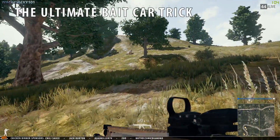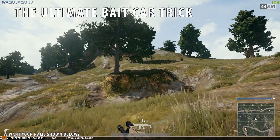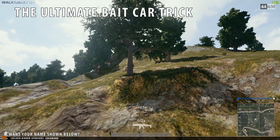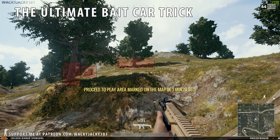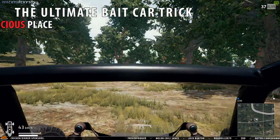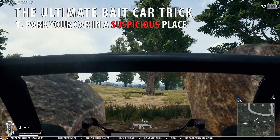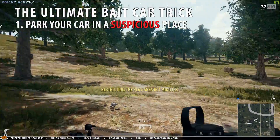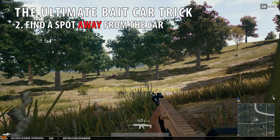Next is what I call the ultimate bait car trick. First we need to understand how players react when seeing vehicles standing in the open like this — we will immediately sense danger and start to carefully spot for enemies in close proximity of the vehicle. So what you need to do is park your car in a suspicious place, preferably near rocks or trees.